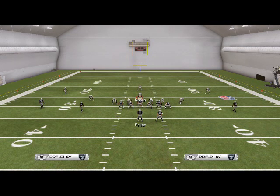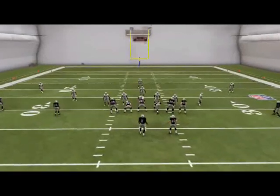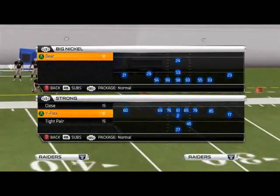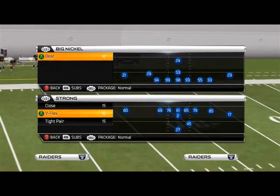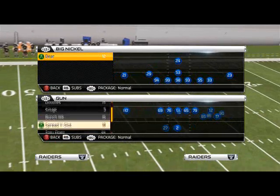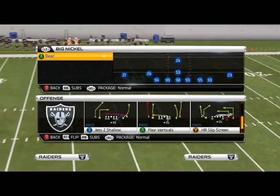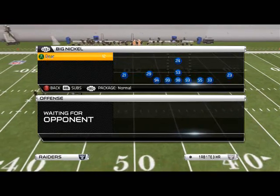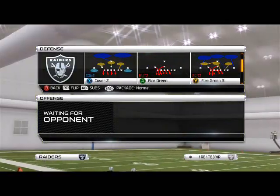Good afternoon, Madden 25 gamers. In today's episode of Defensive Scheme of the Week, we're going to take a look at our base zone blitz coming from the Big Nickel Bear formation. This is going to show you how to get pressure from a zone coverage look. Our base play is the Storm Red.